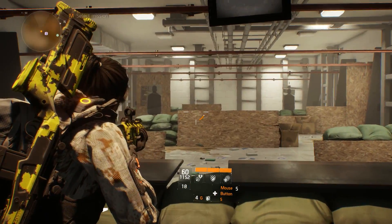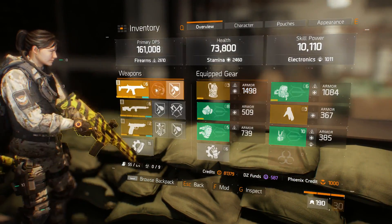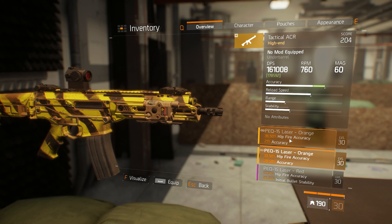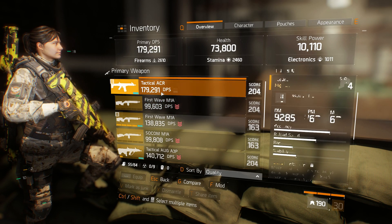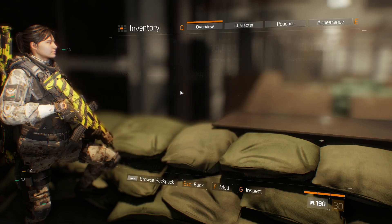We're fully restocked. The ACR is supposed to be pretty OP - oh, we're missing out on an underbarrel, that's why. Let's add hipfire accuracy. It looks like it's 179k DPS, which is a lot lower than my AUG obviously.